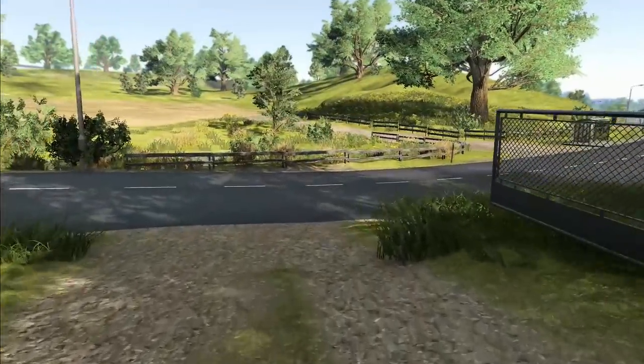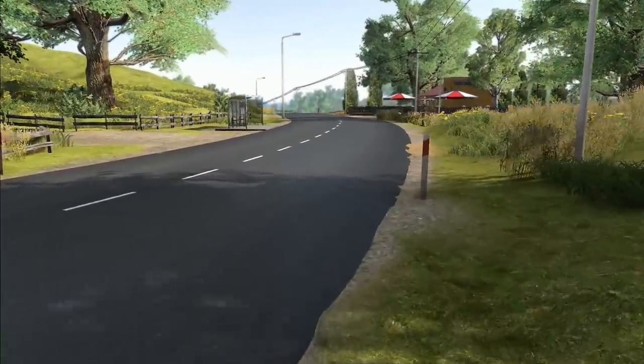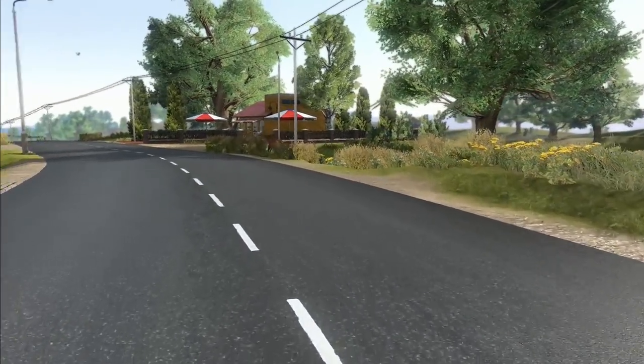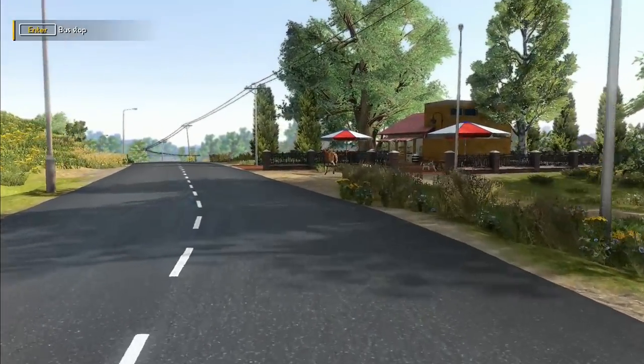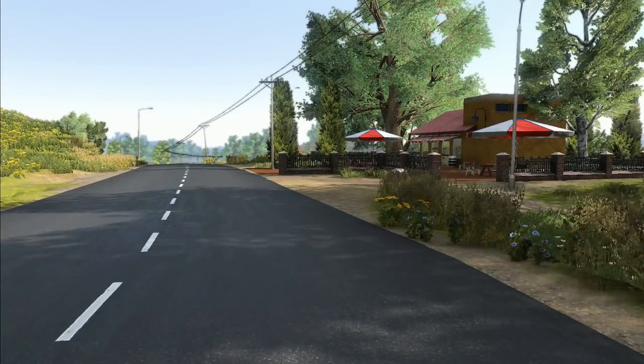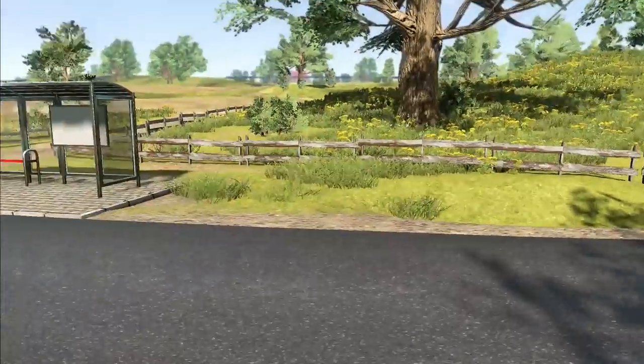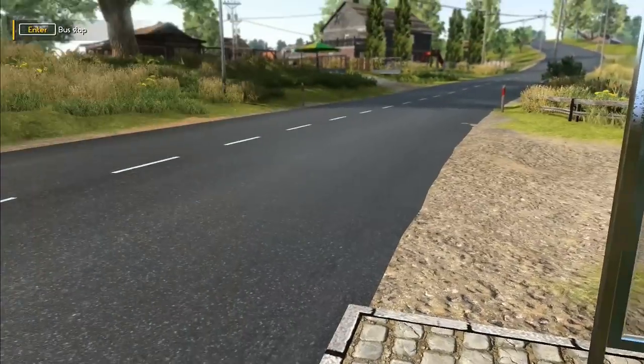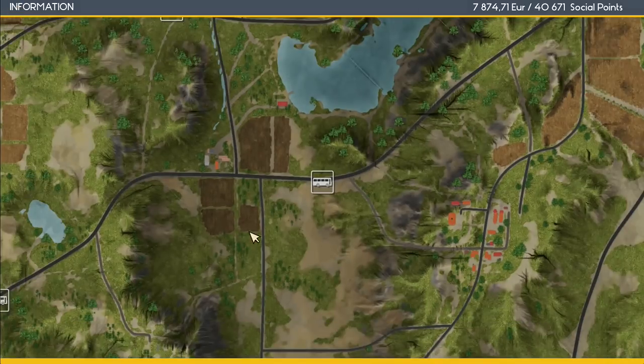Hey folks, it's Rithgar here, welcome back to Farmer's Dynasty! Oh, a deer - I really want to be able to hunt these deer. Look at them - it's okay, it's a magic deer, he just ran through the fence. Never interfere with a magic deer; bad things will happen.